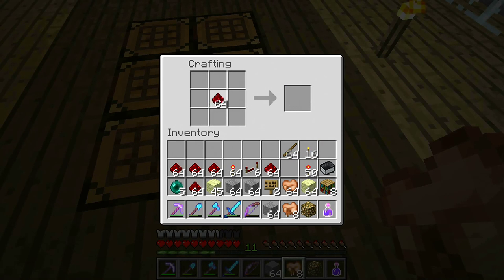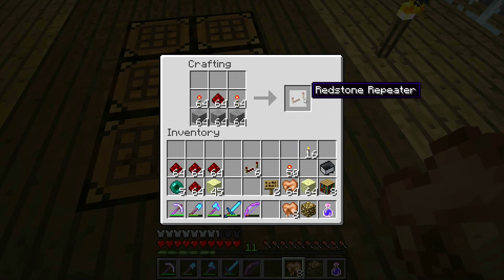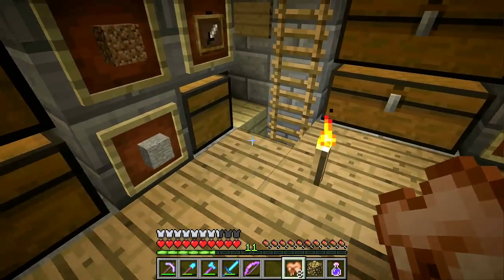If I take a stack of sticks and a stack of redstone, that gives me some redstone torches. I need to do the same again. Now I have all these redstone torches. Next I put a stone at the bottom, a piece of redstone in the middle, then a redstone torch on each outside - that gives me a redstone repeater. There's 64 of them.